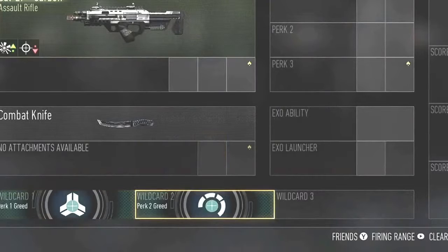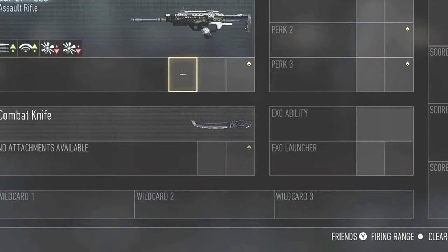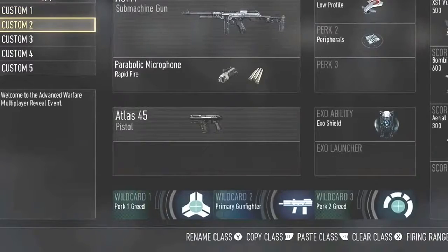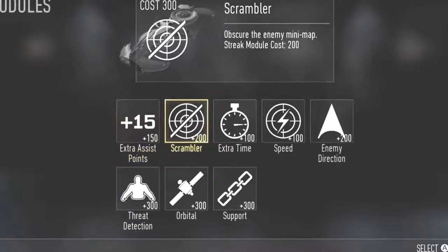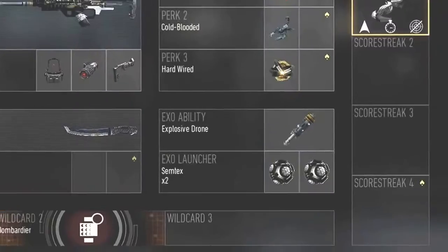Looking at our last and final exo ability, the Exo Trophy System is pretty much self-explanatory — it is the trophy system from previous Call of Duties, but it is not a physical deployable. It is actually attached to your exosuit, enabling you to be resistant to incoming grenades and rockets.